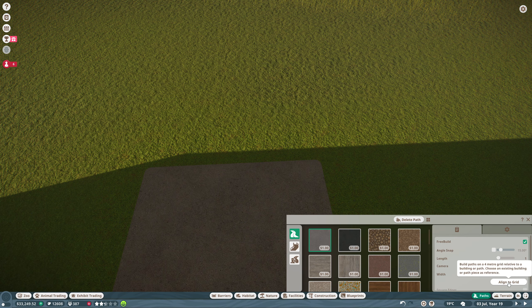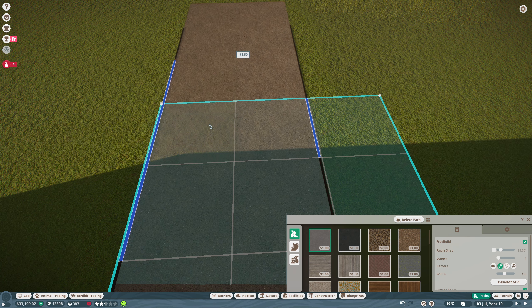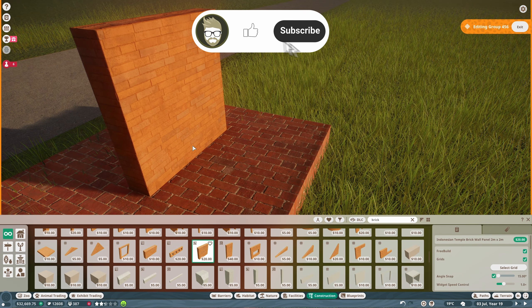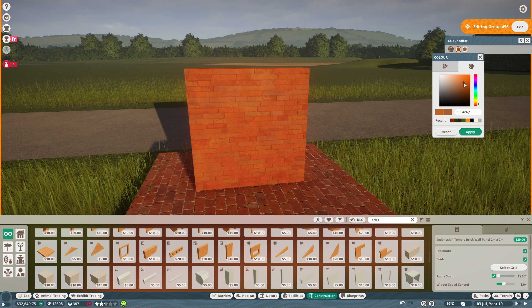Welcome back to Wildlands, our British zoo set in the currently very sunny county of Coltshire. As you saw in the intro, today we're going to build a walkthrough habitat with a little bit of a twist in that we're going to use animals that would not normally, especially in franchise mode, be able to be used within a walkthrough habitat.